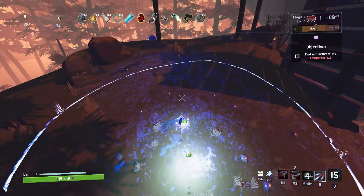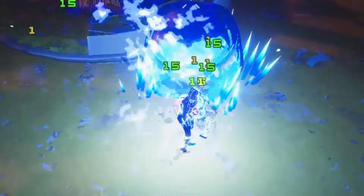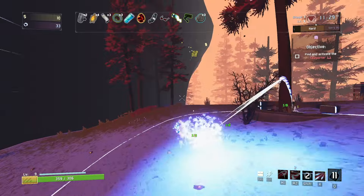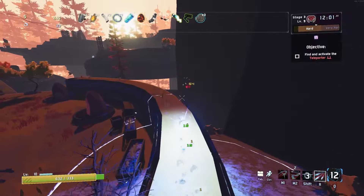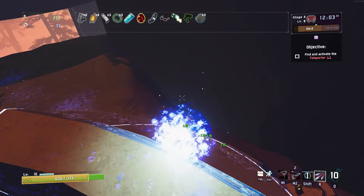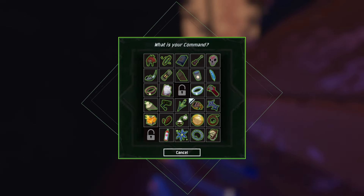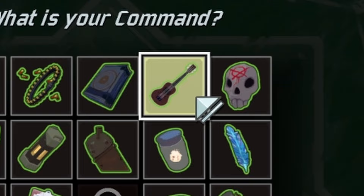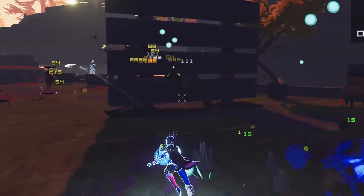On to Stage 3, and I feel like we're crazy powerful. Our ability is now just proccing whenever it likes on its own, and as you can see, things around us are just disintegrating as soon as they spawn. All the damage we're doing is spawning things like our missiles for free. There's a big chest and we get another green item — so this time we might get a Ukulele, which is going to help our AoE damage. That has a very good effect, as you can imagine.